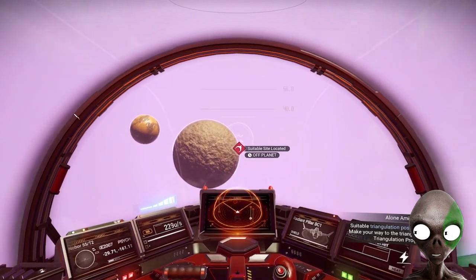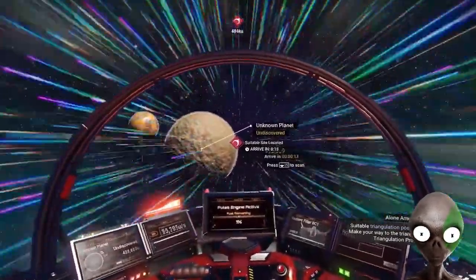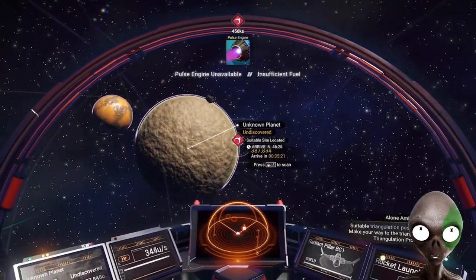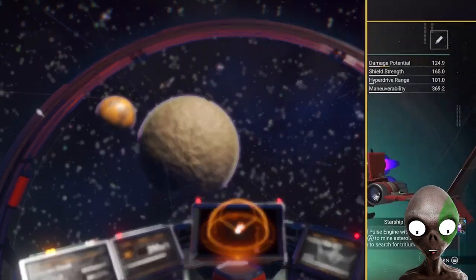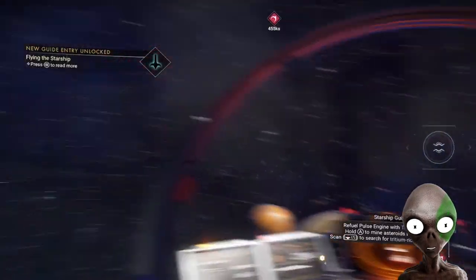Now once you get out of orbit — actually, no, you don't even have to. There you go. Now again, this is an unknown planet, so we're gonna go ahead and scan it. Terraforming catastrophe is the type of planet this one is. It's gonna be interesting.